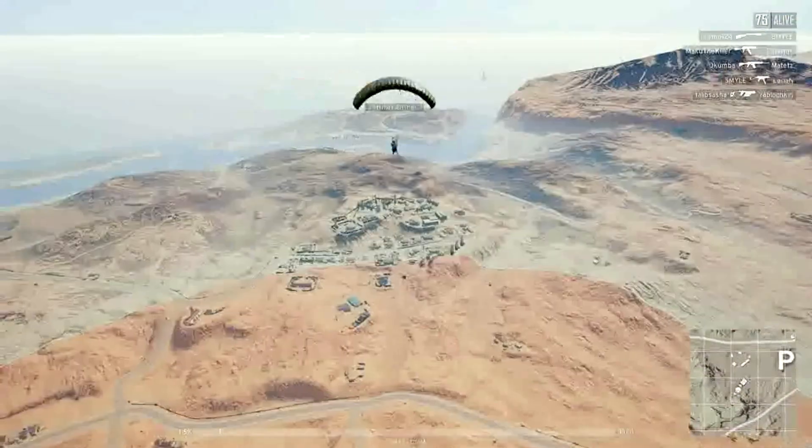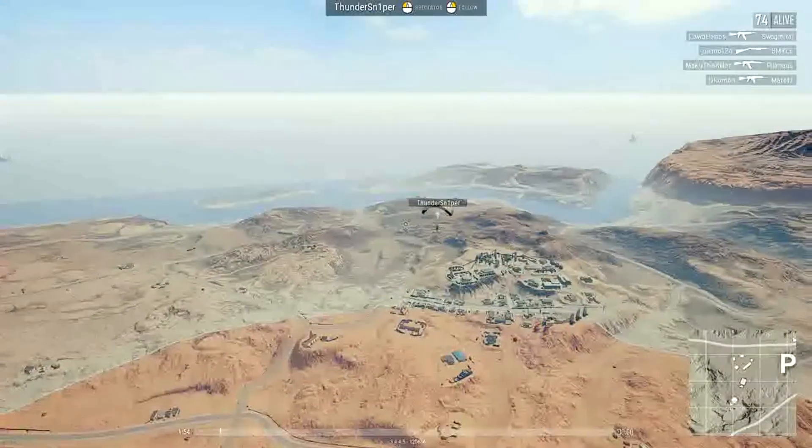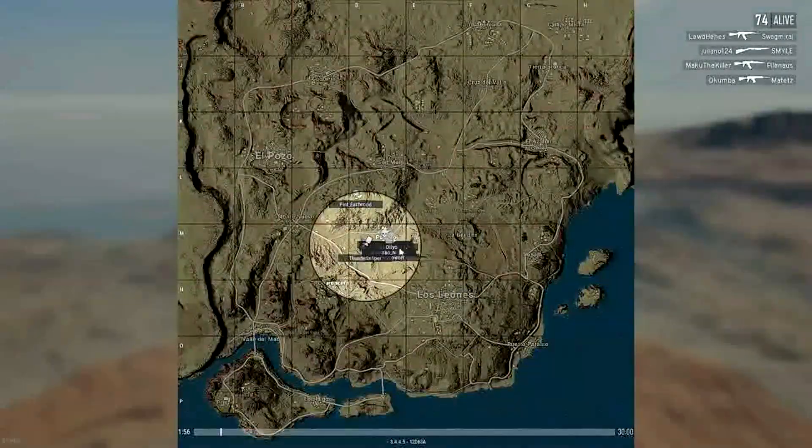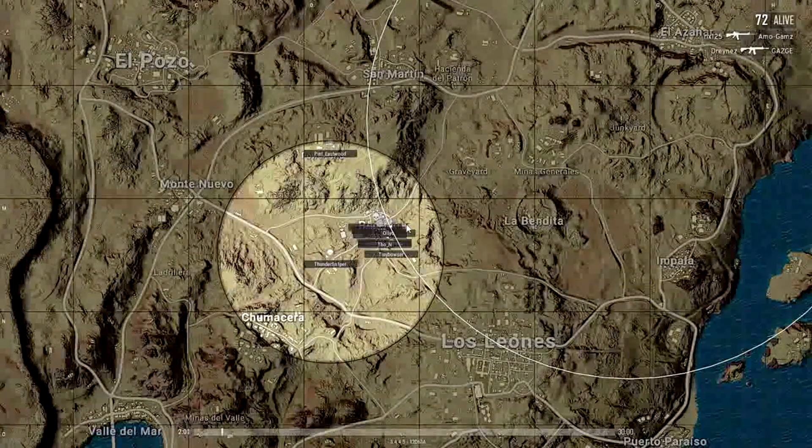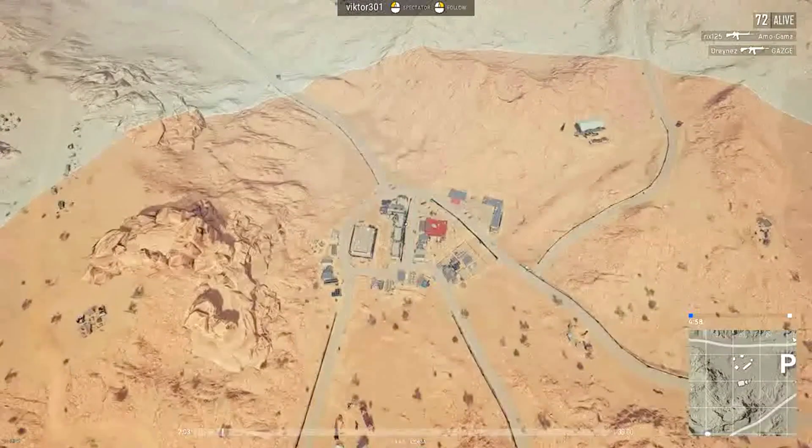You can press either F or Space and this will drop your view of the current player so you can free-look around, using W, A, S, and D keys to move, Q to step up or E to step down, and using Shift and Control to adjust your camera speed.